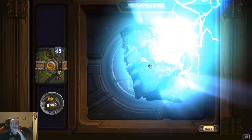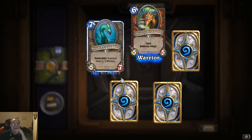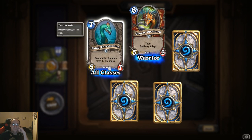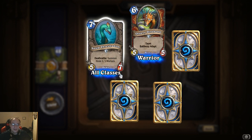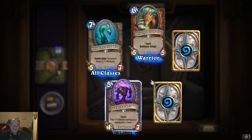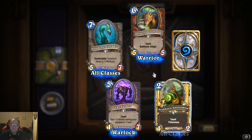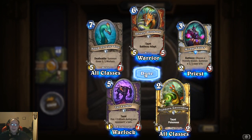Hopefully I get some legendaries — I should get at least one. Sated Threshadon, deathrattle: summon three one-one murlocs — that's a murloc deck right there. Tar Lurker: taunt, has three attack during opponent's turn. There's another poisonous and another Mirage Caller.